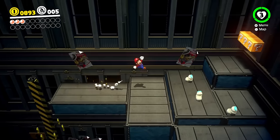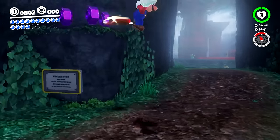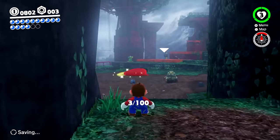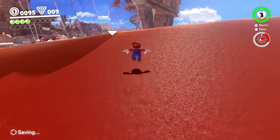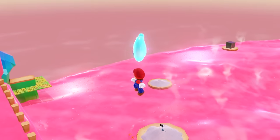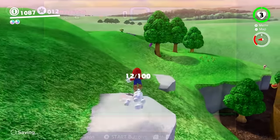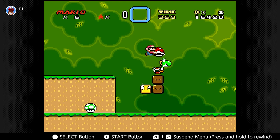Mario Odyssey's whole gimmick with its kingdoms is that there are subversions of expectations. Wooded Kingdom seems like it's going to be a forest until we see it's also infused with machinery. Sand Kingdom looks like it'll just be your standard desert until you see that it's actually frozen over. This can go for most kingdoms in the game, however the same cannot be said for the Mushroom Kingdom — this is your simple, grassy, and bright area present in pretty much every game in the Mario series.